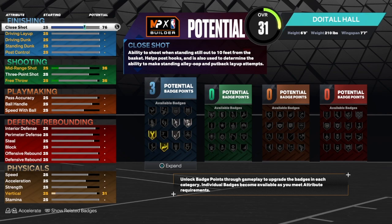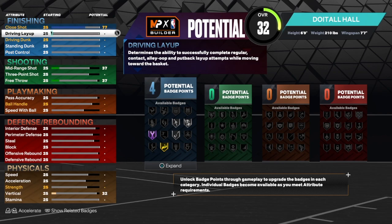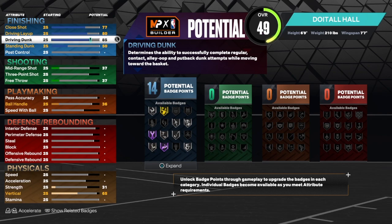The close shot is up to a 77, which is really good. We do want fast twitch on silver — that's a good badge to have and you get it at 75, but at 77 you get an extra badge. For the driving layup we're going to get that up to an 80, which gives you silver acrobat — you need a 76 to get it but we're taking it to 80. At 84 you'd get gold acrobat, so if you want gold go ahead and take it up. Driving dunk is at an 86 — we didn't want to go overboard but we do want to be able to finish at the rim.